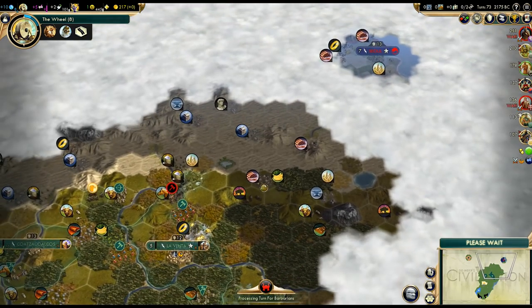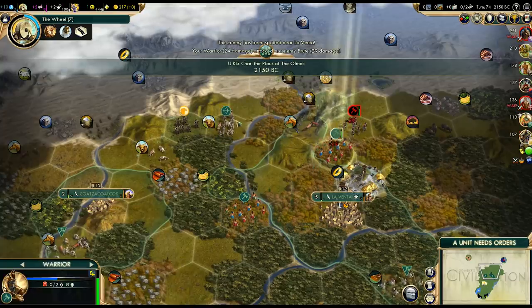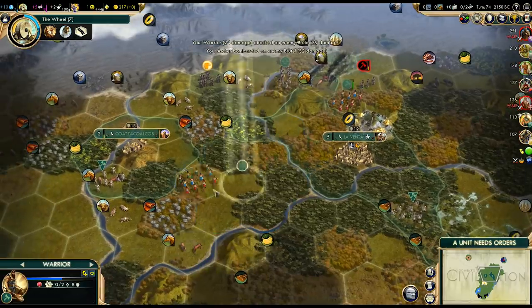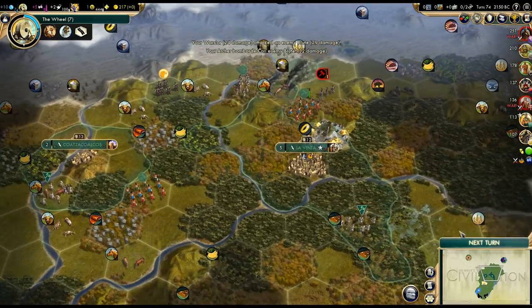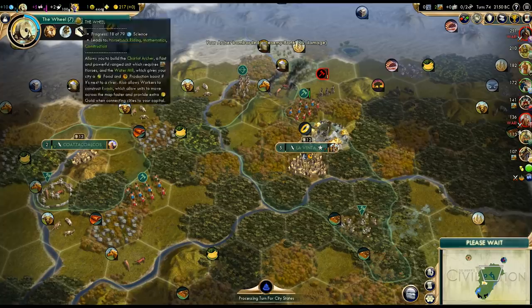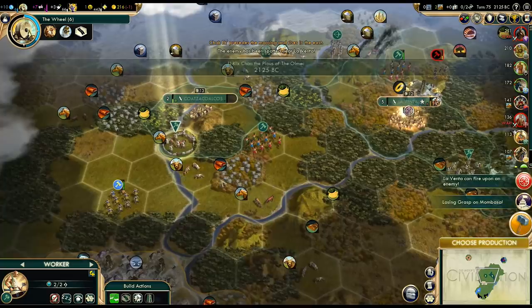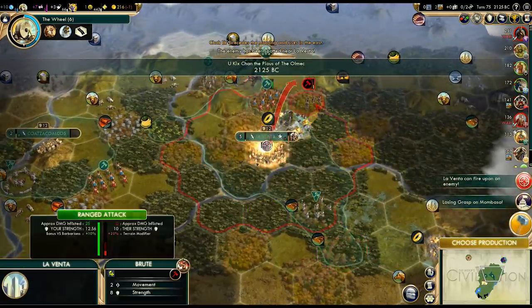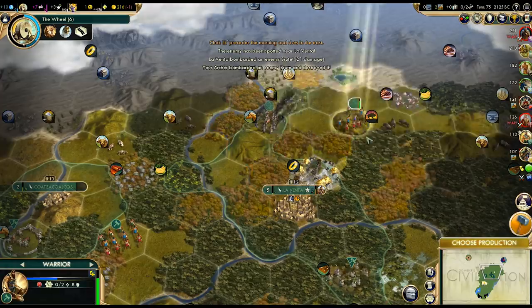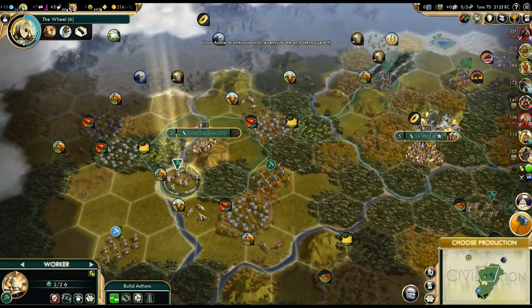A barbarian pillaged our crab — oh no you don't! Two turns to finish the shrine in the new city. We need to unlock temples as soon as possible because we can build them much faster than usual with our policies. Do we buy the silk tile? I think we do — it's a luxury, and let's grab that.